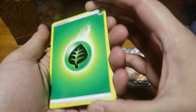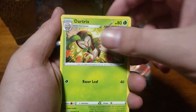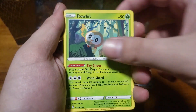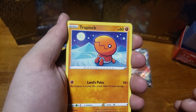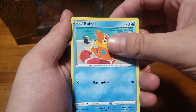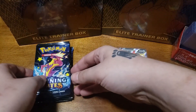First pack of the Cramorant tin: Leaf Energy, Floatsel, Dartrix, Rotom, Shinx, Nickit, Rowlett, Trapinch, Buzil — reverse holo Morpeko, and a Manaphy for the first hit.